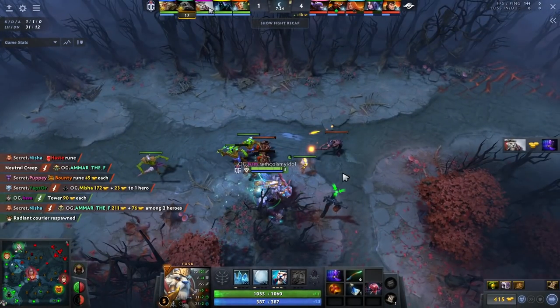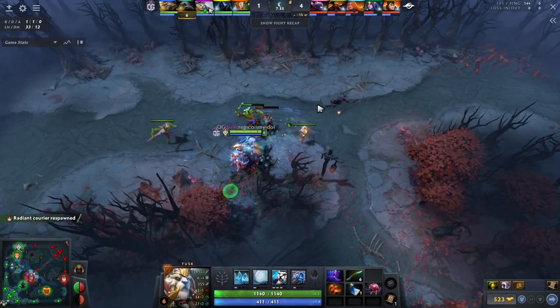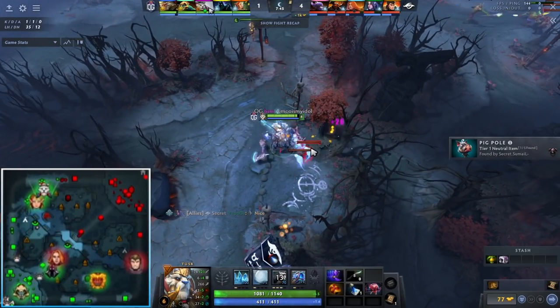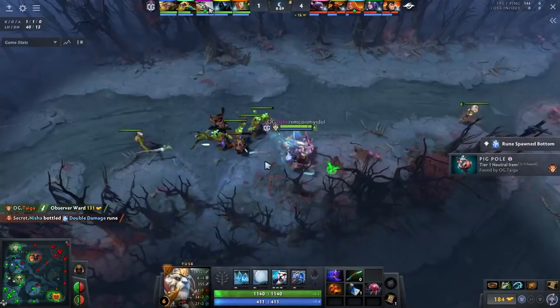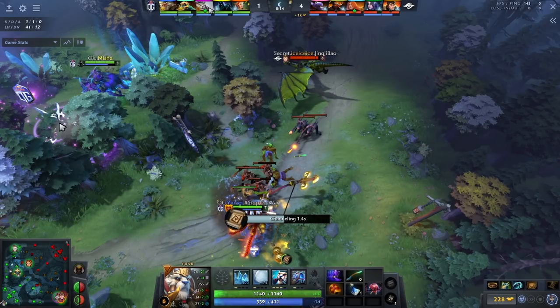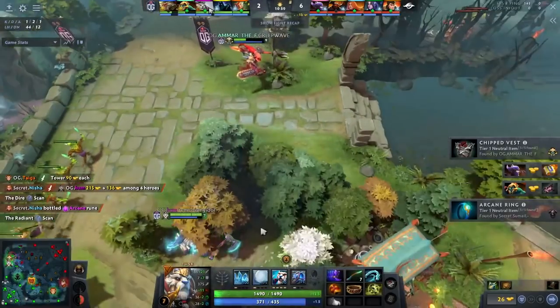One very important thing about Tusk is you want to stay in your lane for as long as humanly possible. Even here he's losing his mid tier one tower from full HP and he's not rotating — and that's correct. If you're playing Tusk and you make a bad early game rotation, TPing into three heroes with no follow-up will collapse your game. His first rotation will be a TP onto the DK, but keep in mind Tusk doesn't really have a good way to farm, so staying in lane and getting those levels is crucial.